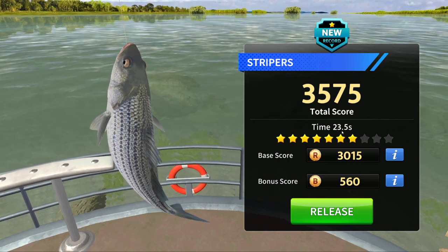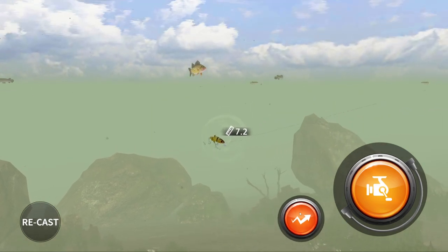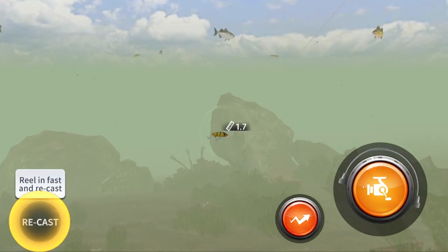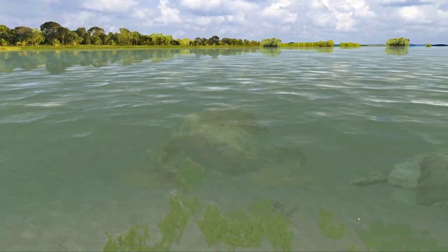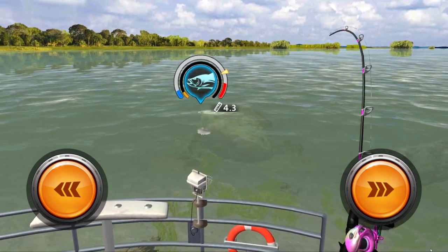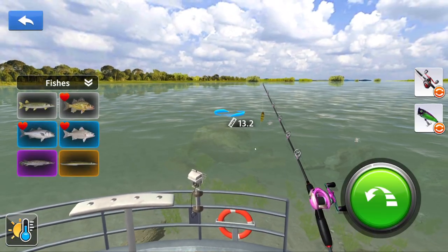This fish did not stand a chance — it did not fight at all. Stripers, 3575 score, 23 seconds. Let's cast over there again — I see more big fish, but they're out of range. There's a pike-type fish there. I can just straight retrieve or keep clicking. Let's cast all the way over here. I want the bigger fish — look at how they pack near each other. Once you hook on to the fish, that's so funny.